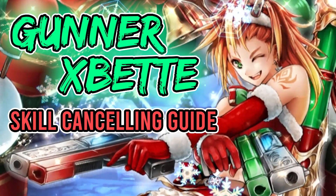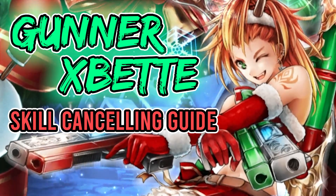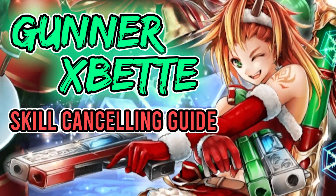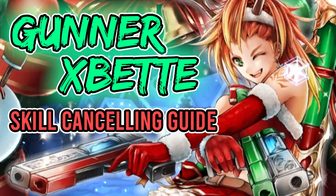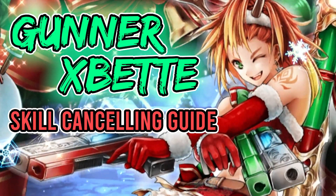This is going to be about a form of her called Gunner Expet, in which case she skill cancels and does a ton of regular attack damage really fast. If you've seen any of my videos with her in the past, it's probably her spamming her regular attack. This video is to explain all that and give you guys insight into how to do it, how to build her, and how to support her to get some max damage out of her.